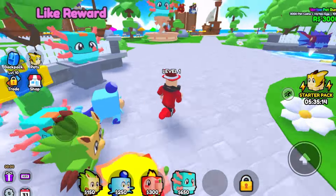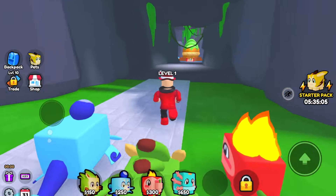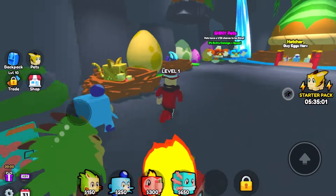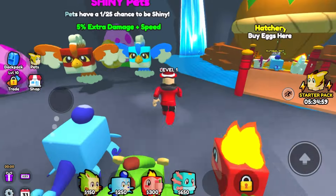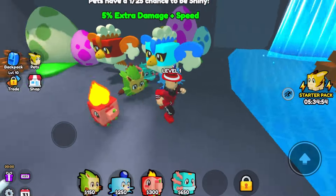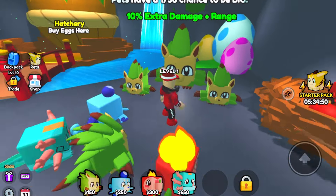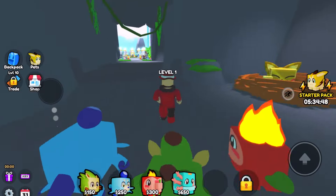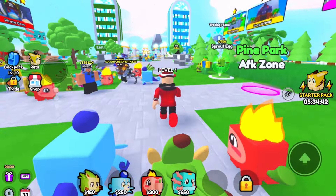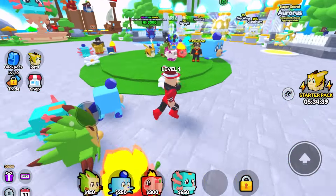We can buy eggs from the hatchery! I'm not going to right now — I think there's more eggs around the maps. You can see shiny pets versus normal pets — the colors are different. Bigs are very obviously bigger. Let's go ahead and check out a first map — let's try a one-star. I'm gonna jump into the Kingdom map.